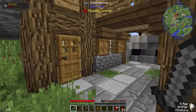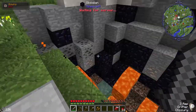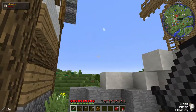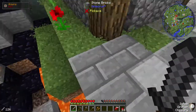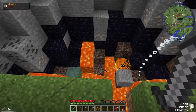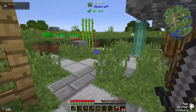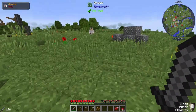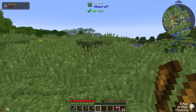Oh, okay - this is one of the things that can spawn, it's kind of like a meteorite site, but this building actually spawned on top of it as well. There are some sheep over there, let me go get some wool - and I see cows too, excellent.